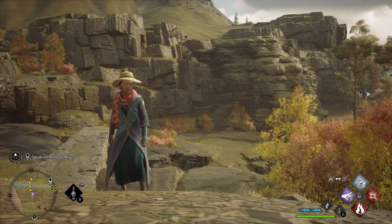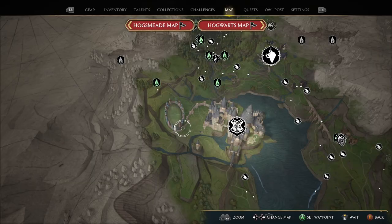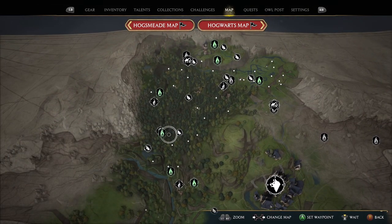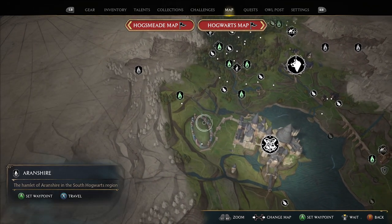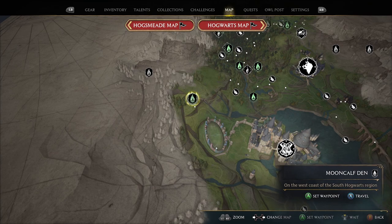Let's jump right into the speedrun for almost 7,000 XP in 70 minutes. Before we start, this is where we're going to be starting — at the Mooncalf Den Floo Flame. I already had these ones unlocked, so you will lose about three minutes of travel time to get to the East North Ford Bog and also to Aronshire. Make sure you're aware of where we're starting.